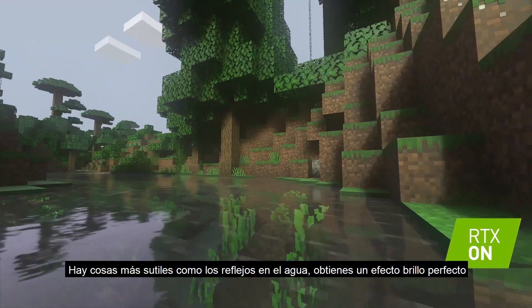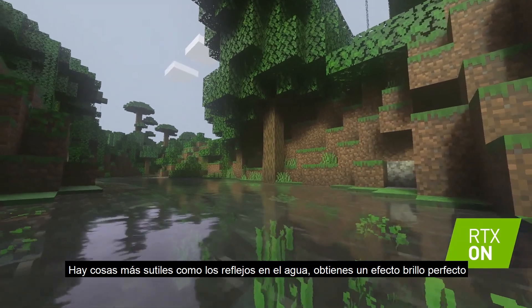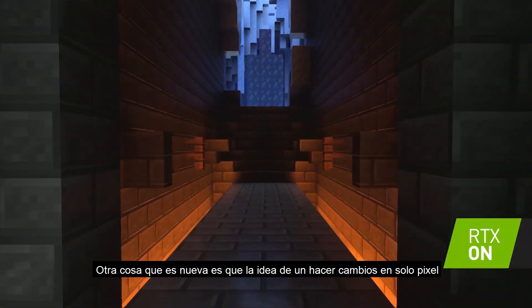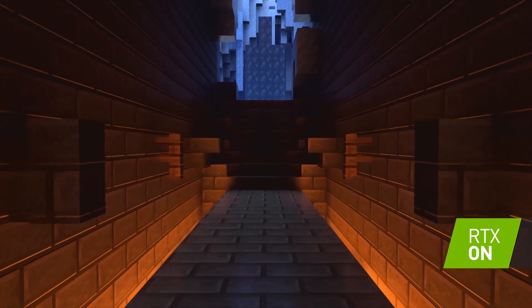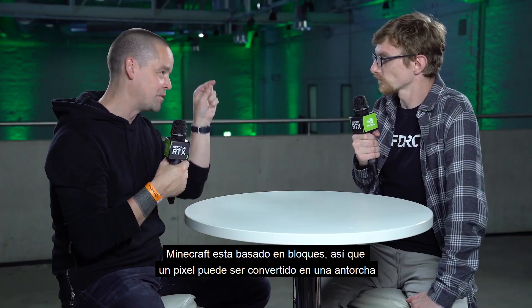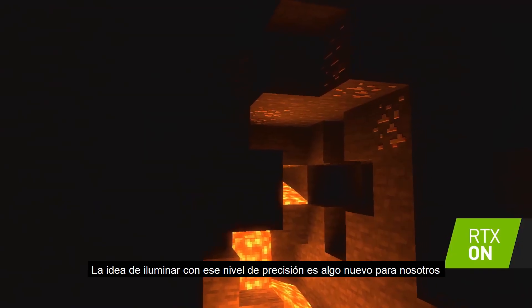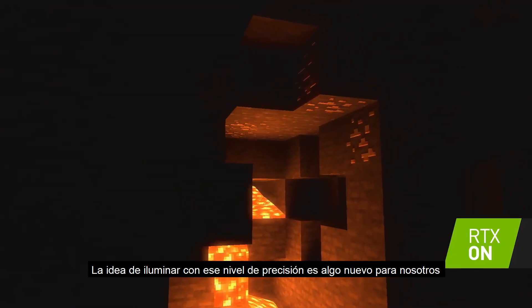It's beautiful. But some of the most subtle things — we have refraction in the water, so you get this perfect shimmer effect. Something that's brand new: we have per-pixel emissives, so the idea of a single pixel changing. Minecraft is a pretty blocky game, so if you have a pixel, it's pretty big. But in the sense that that pixel can be turned into a torch, the idea of lighting things with that level of precision is something new for us.